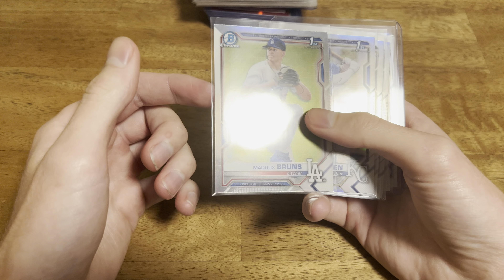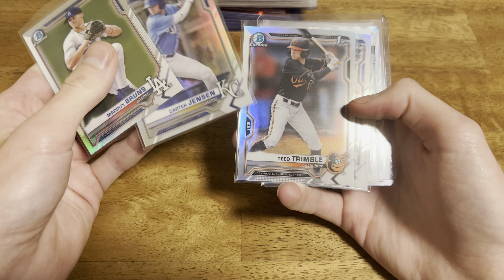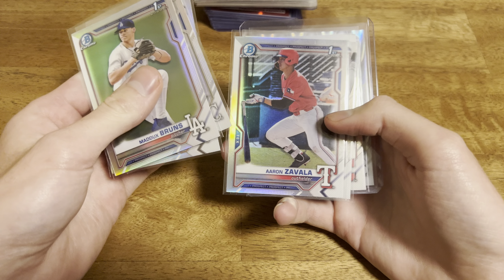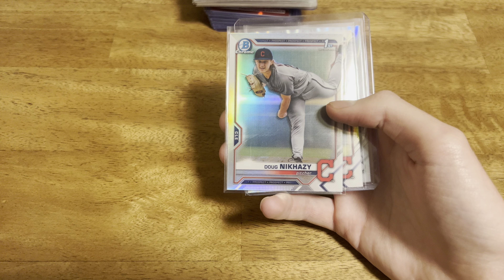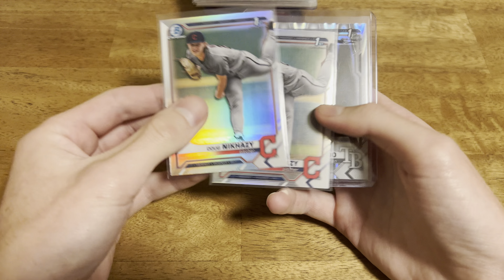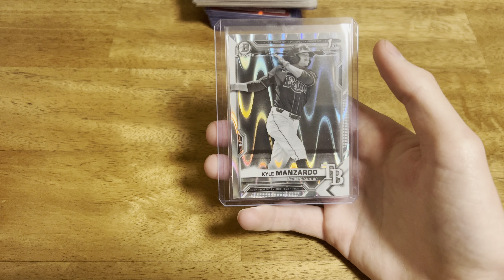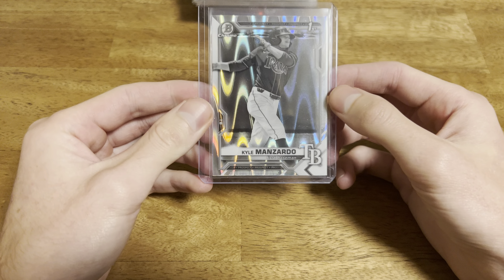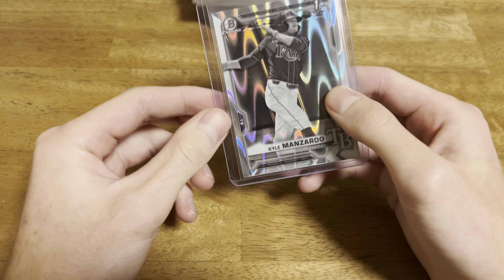A couple more first base refractors: Maddox Burns, Carter Jensen, Reed Trimble, Aaron Savala, and a couple of Nick Hasey. And then I thought this was pretty nice - I put this in the top loader. Nice Kyle Manzardo first Bowman Ray Wave for a quarter. I was not going to pass up on this - he had some pretty high stock.